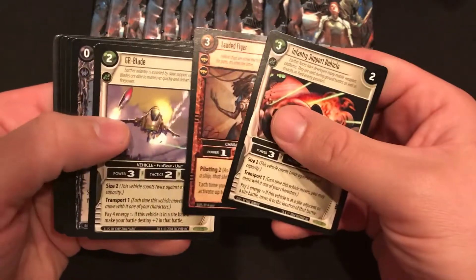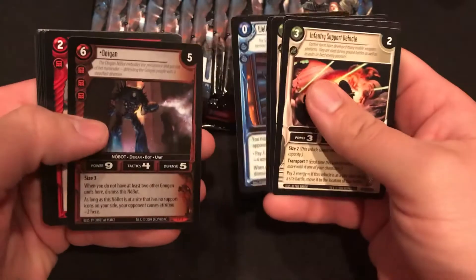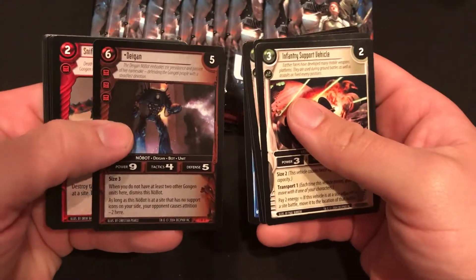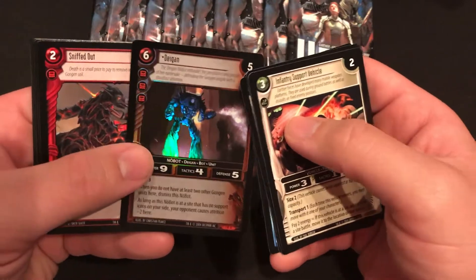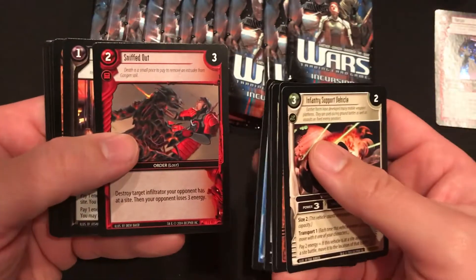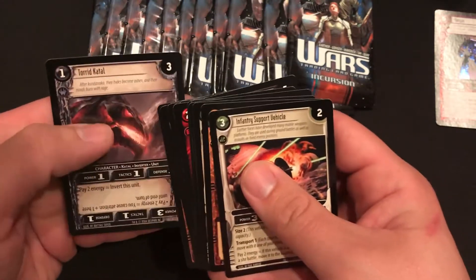We got some commons up front here. There's our foil rare — we got a Dagon. No bot for the Ganjan faction. Ganjans of course are off on Mars.